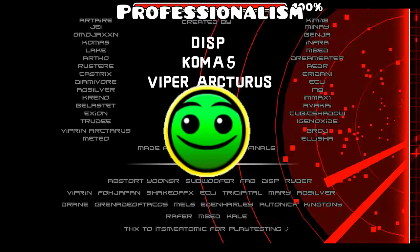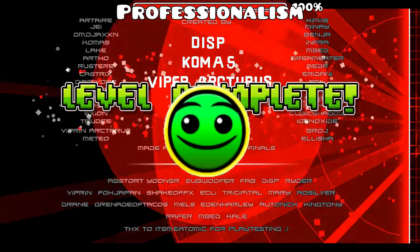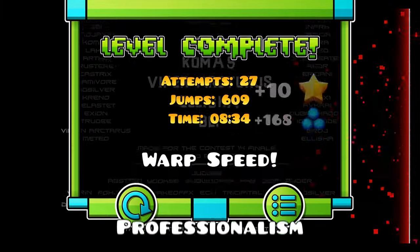Alright, now you've learnt how to make a feature worthy level. Let's discuss what you need to do to actually get it featured. It's time to talk about the level rating system.